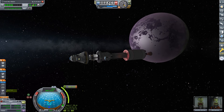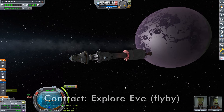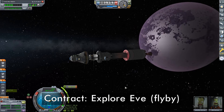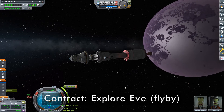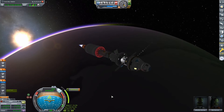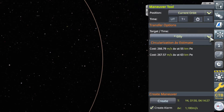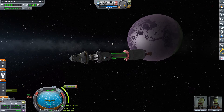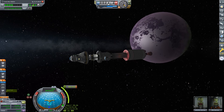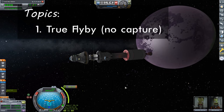In this episode, Jeb and Bob are once again going interplanetary to satisfy the contract Explore EVE. This contract requires us to perform a flyby of EVE and return back to Kerbin. In the previous tutorial, I accomplished this by first getting a low orbit capture about EVE and then returning to Kerbin using the game's built-in maneuver tool. In this video, we're going to do this by performing a true flyby, never getting a capture of EVE at all.